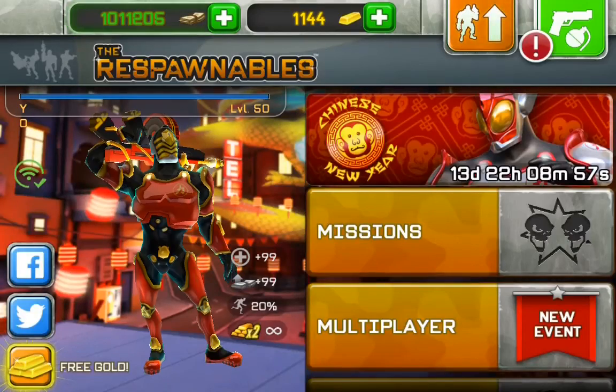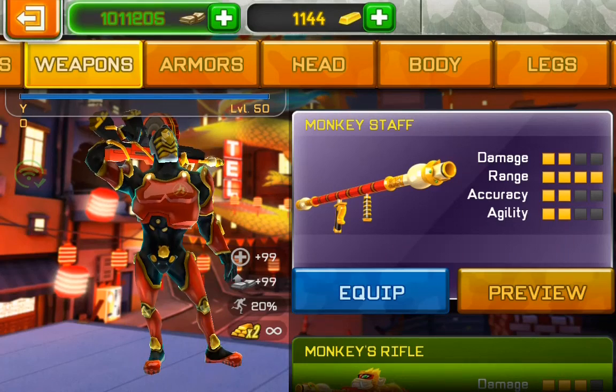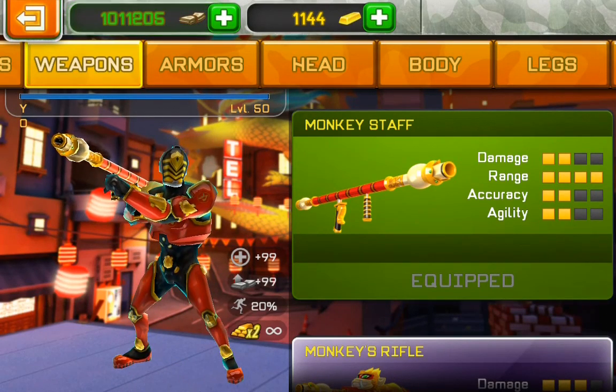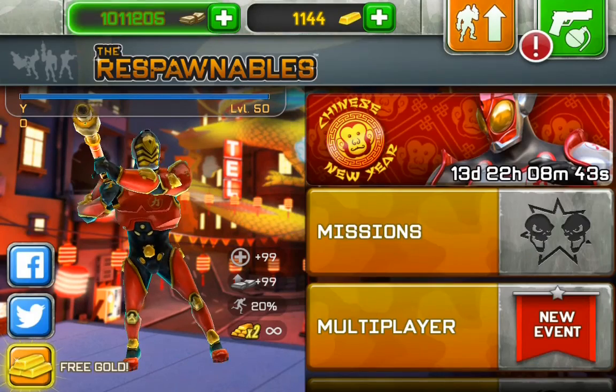Alright, on to the new weapon which everyone has been waiting for — it's the monkey staff. Sorry if I'm messing up; I stayed up all night for the event to start. Yeah, the monkey staff.